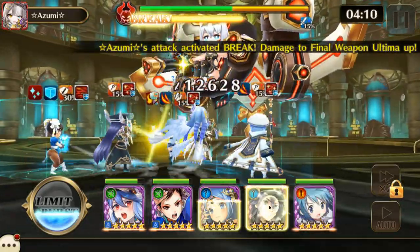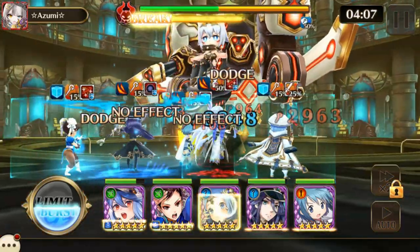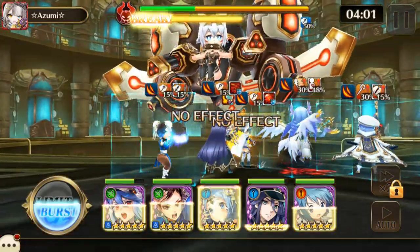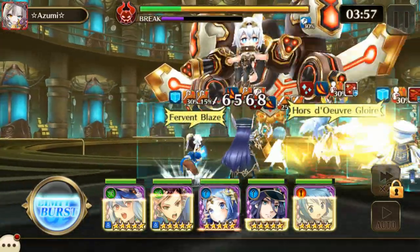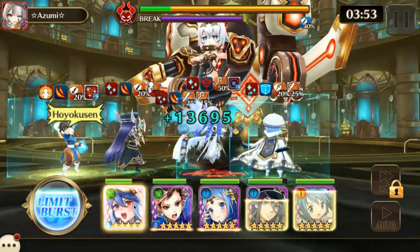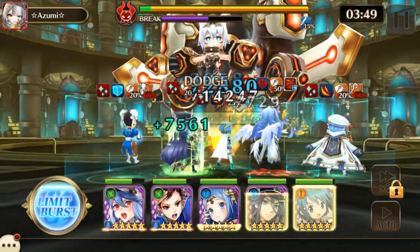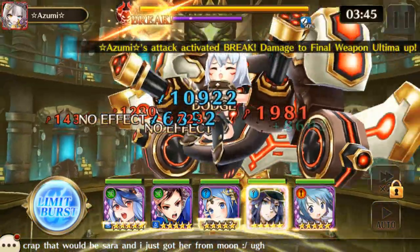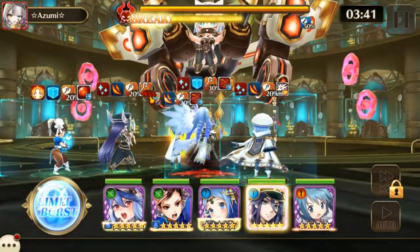Phase three is a combination of both. Ultima also has gravity field on the second and third health bars, as well as the high flame field. She also inflicts fire wounds to all enemies with her auto skill.